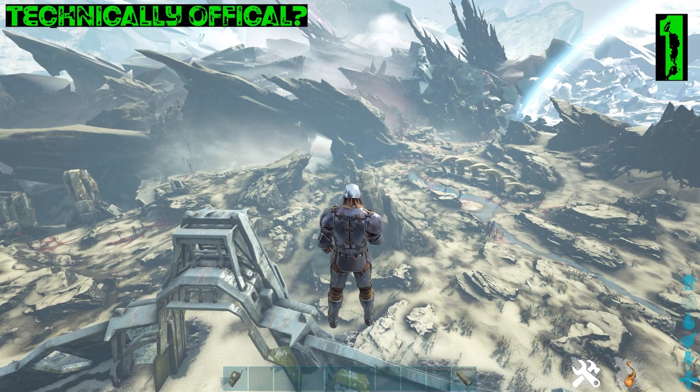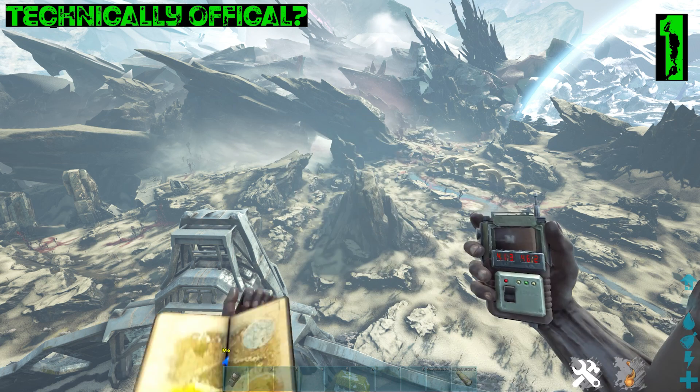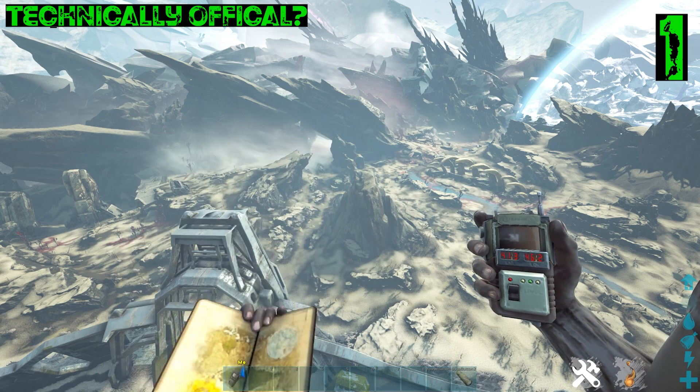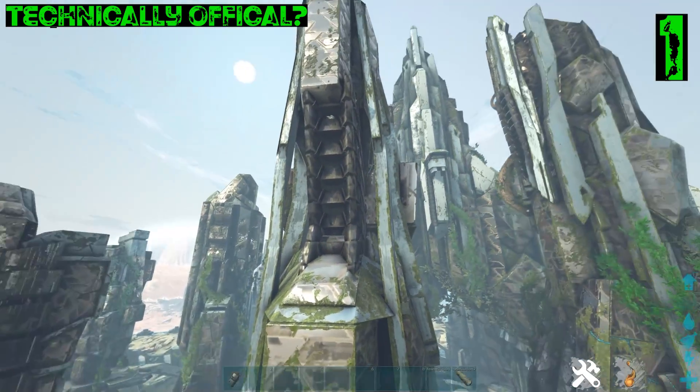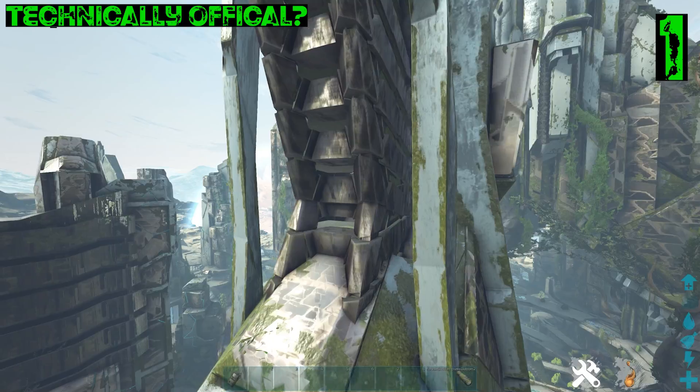Coming in at number one, we have a pretty big spot. We're at about 41.3, 46.2. We're pretty central in the Sanctuary, but we're on the north side of it, so we're up pretty high. There are a few tall buildings around here. We're looking for this building with — I don't even know what to explain that as — weird shapes.